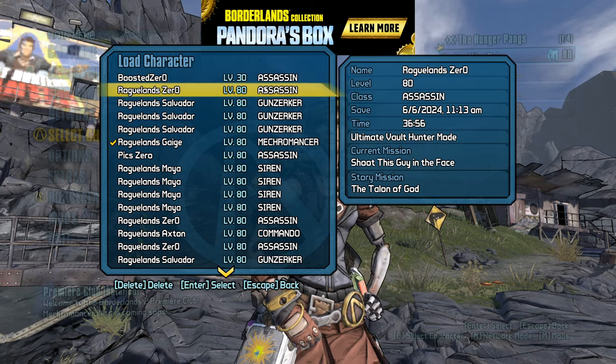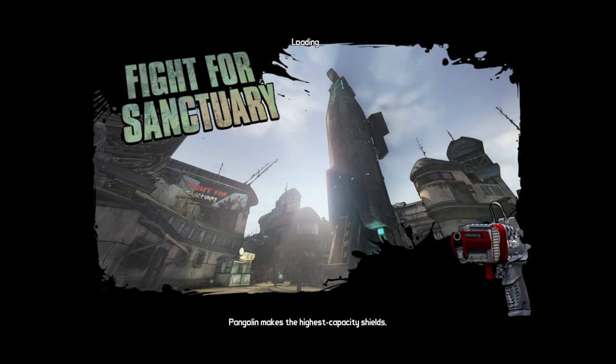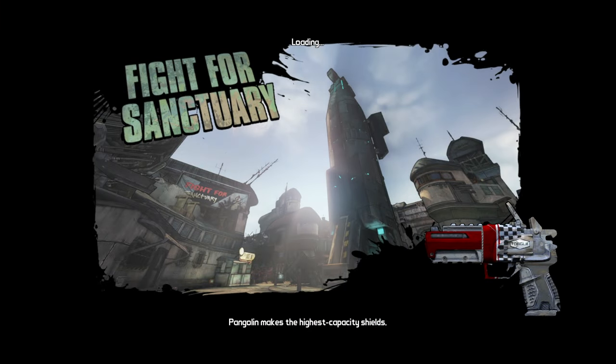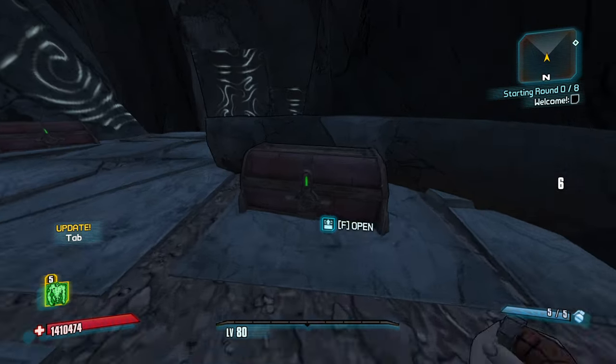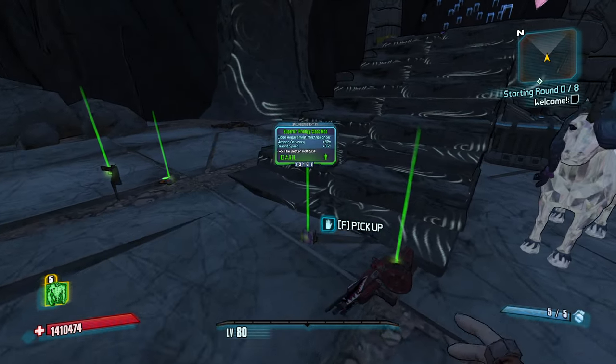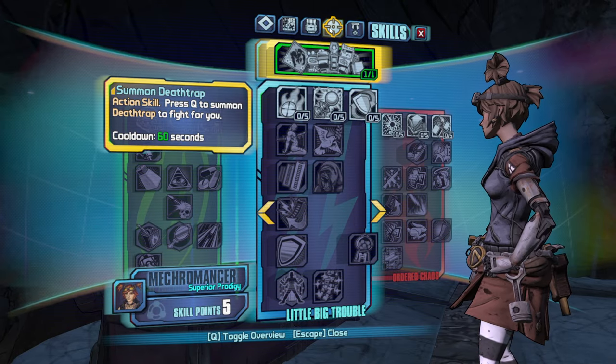Hi everybody, welcome back to Borderlands 2. My name is MikeyDubbs and today we're playing some more randomized Roguelands with Gaige the Mecromancer, which should go fairly well because I personally think that Death Trap is one of the best action skills in the entire game. So hopefully we can get something done here. Let's see what skills we're working with, at least for the early game.